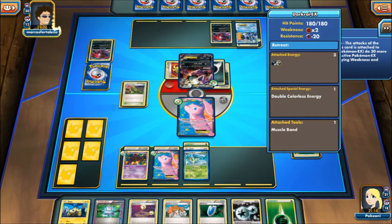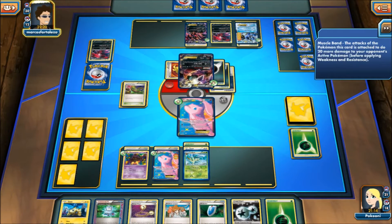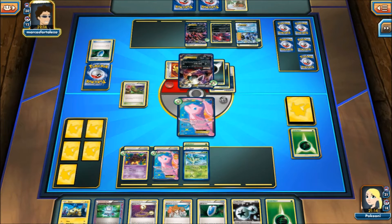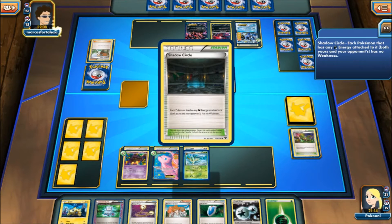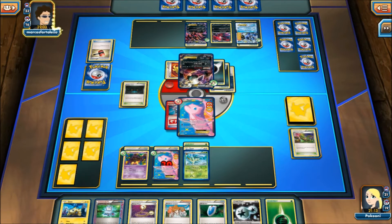Darkrai is resistant to Psychic, which is the bad problem here. If my opponent has a Laser, he'll knock out this Mew. But if he doesn't... Imagine he gets a Juniper with this Vs. Seeker — yeah, there goes a Juniper. He is digging for a Laser. Right now he's only doing... my Mew doesn't get knocked out. I'm bad at math, sorry guys. And a Shadow Circle and a Crushing Hammer — holy cow, he is running wild. So imagine 30 damage going here.